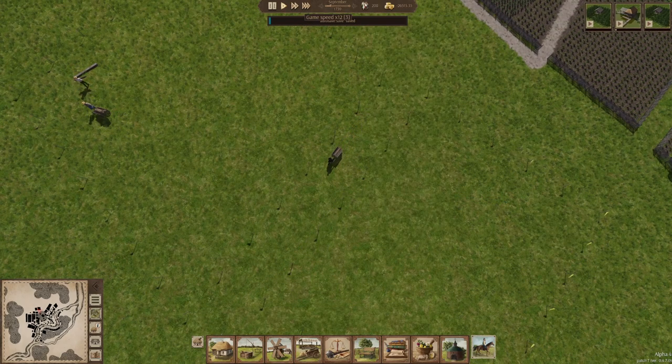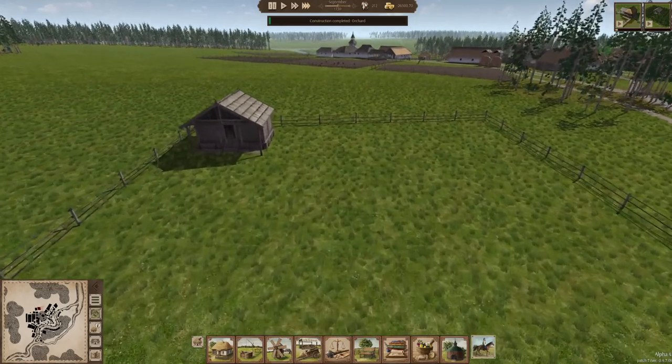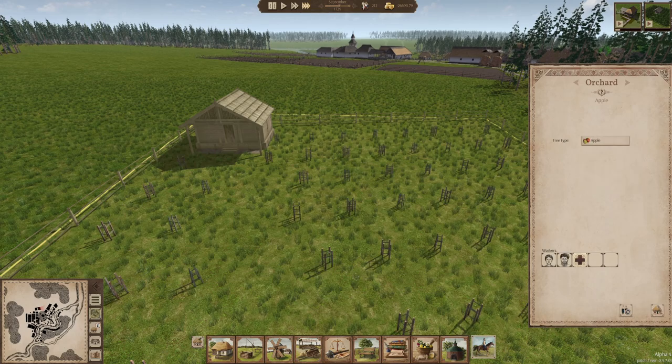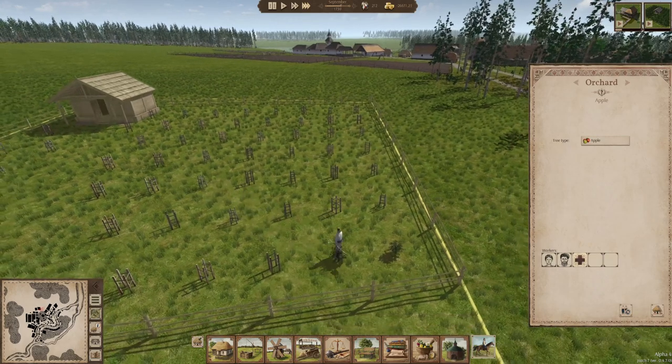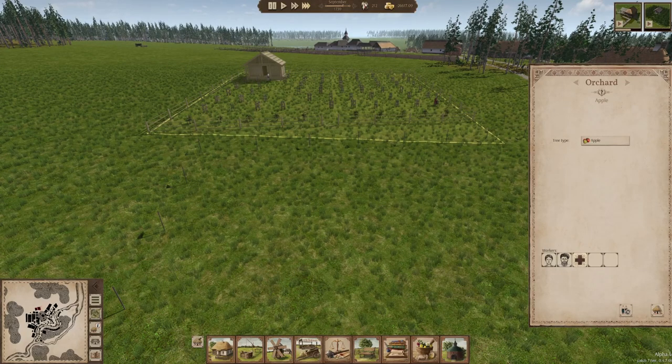Let's speed up time real quick. We're still at $26,000 in debt. Oh good, we got the orchard! We have to get workers in there. Let's do an apple orchard. It should take a few seasons to get the trees big enough to start harvesting, I would think. So we'll do apples here, and once this one's done, we'll do cherries in this one.